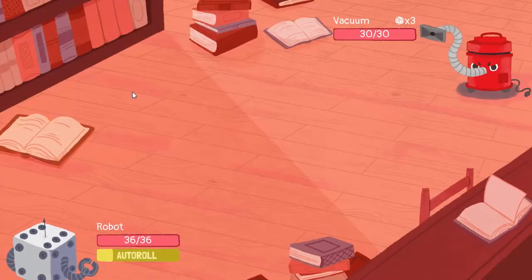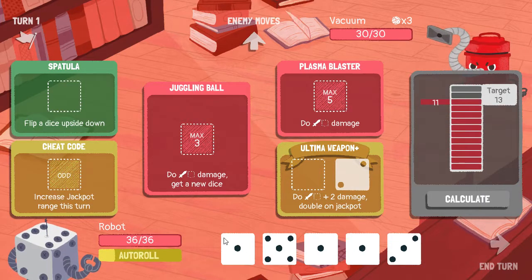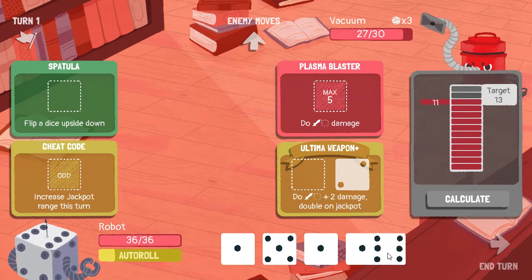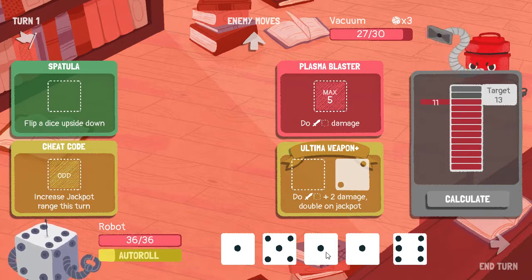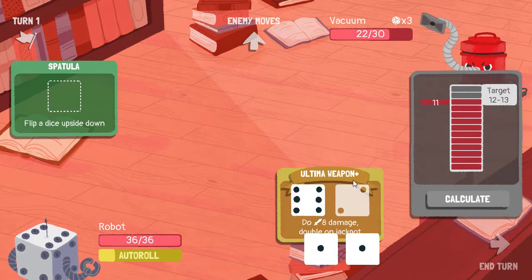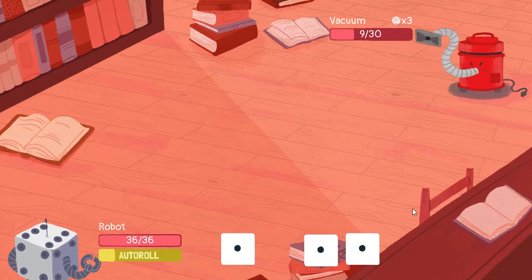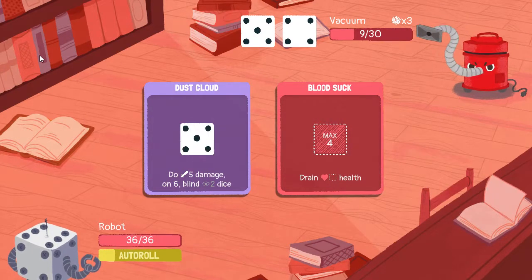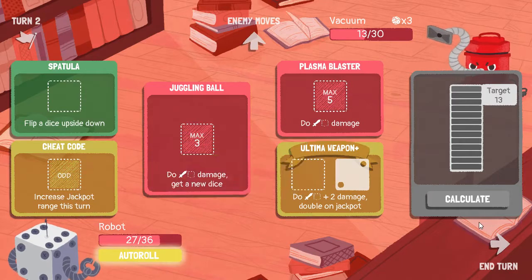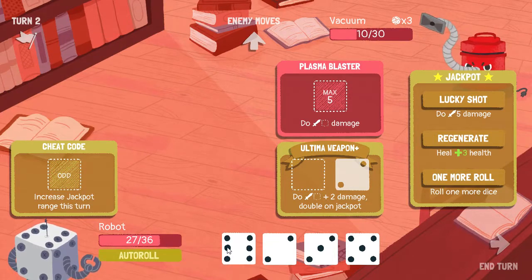That level-up actually helps quite a bit. Let's hit the juggling ball. That's why I want to upgrade cheat code. Sometimes guaranteed damage is better than taking a shot. Flip the spatula upside down and that's the fight.